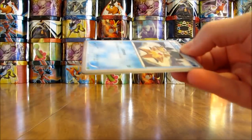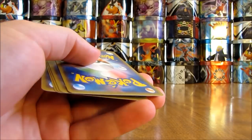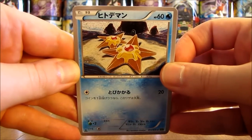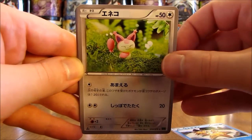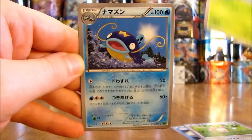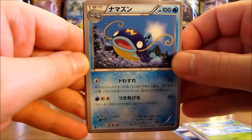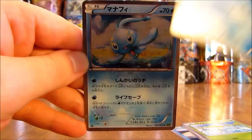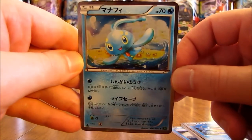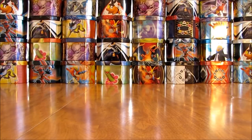Next pack. There is a Staryu, Skiddy, Sirskit, Whizcash, and a Holofoil card of Manaphy — nice pull right there. The whole card is Holofoil, which reminds me of the Delta Species cards and some of the old school EX sets.